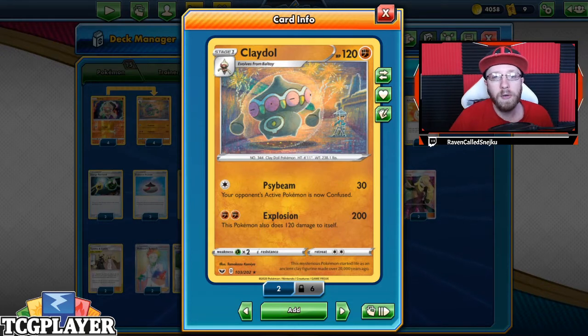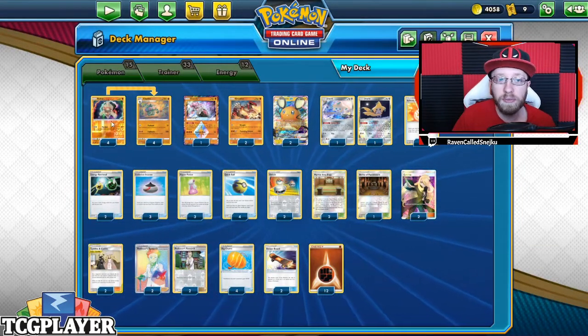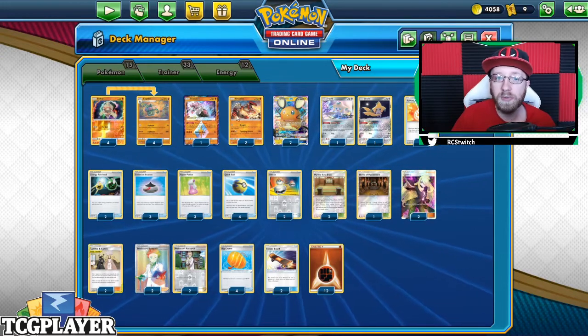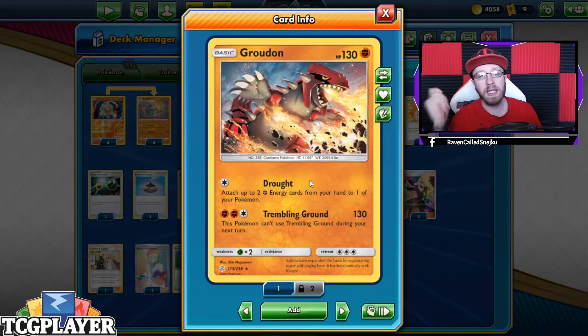Let's take a look at the whole deck. We are playing 15 Pokémon: a four-four line of Baltoy and Claydol, one Diancie for the 20-damage buff, and we do have a Groudon. Groudon's Drought attack is really good especially for this deck because you want to keep Groudon up front as long as possible so you'll have those three Claydols ready on the bench, fueled up and charged up.